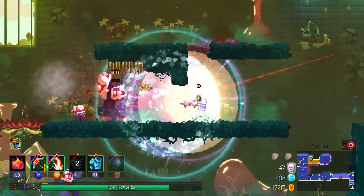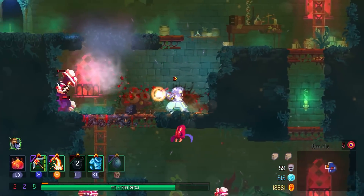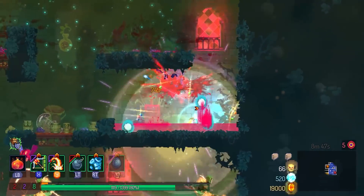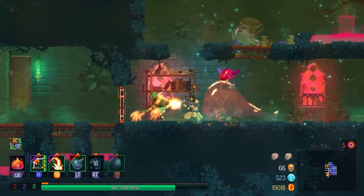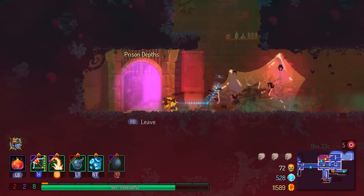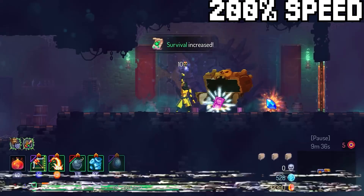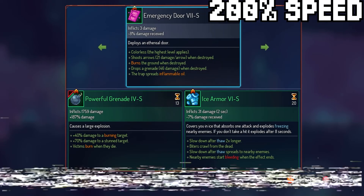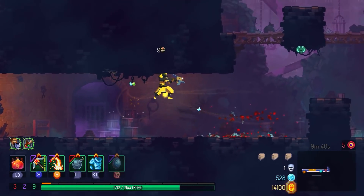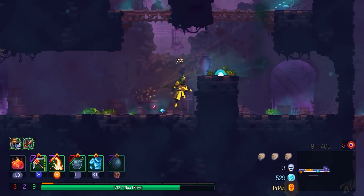I've been making a tier list for the Fatal Falls DLC items — there are seven in total, and I've just finished uploading it. I'm going to take a little break from making videos. I'm going into the Prison Depths, and I replaced the explosive crossbow with a higher tier one I found in the shop. I've just been a bit burnt out from the game. It's not anything wrong with Dead Cells — I still really enjoy playing it — it's just that because of real-life circumstances, I wanted to take a break from making videos.